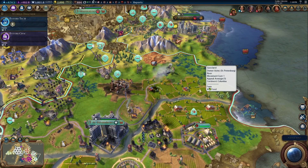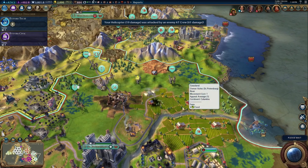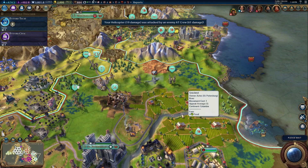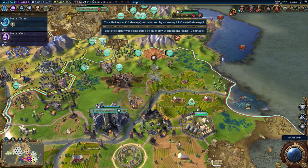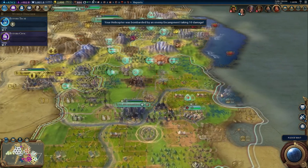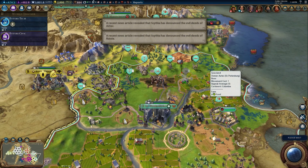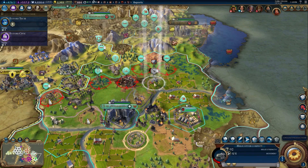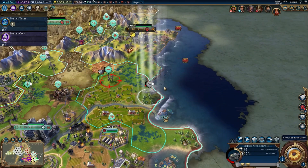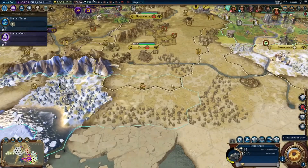I think my helicopter might be dead. There's nothing else over here but the helicopter. Yeah, we're gonna lose it. I knew I should've moved it. The promotion heal probably wasn't enough to save it. Actually, it's still alive. Now though, I really need to get it out of there. I need to embark it - we'll fly it over here. If that guy moves over there and attacks it, he'll die anyway. I don't think he can kill it.